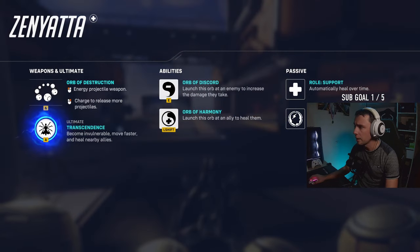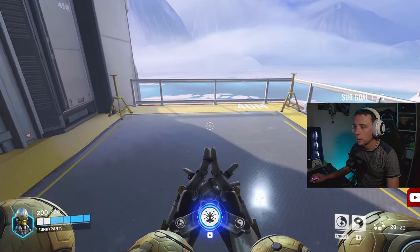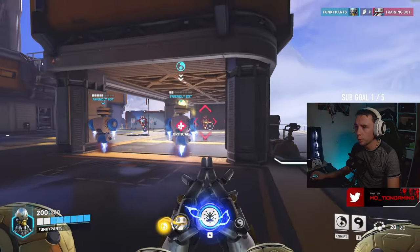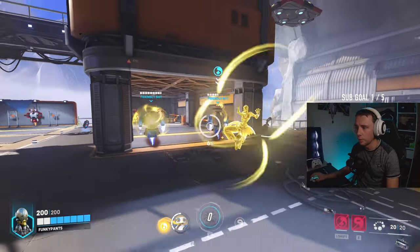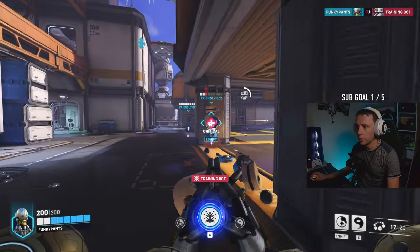Quick melee damage increased by 50% and it's knocked back - I'm going to kick him in the face. The knockback on that! I love how I can see people through walls as well. Become invulnerable, move faster and heal nearby allies. The healing - it's just like insta-heal. This dude is awesome.